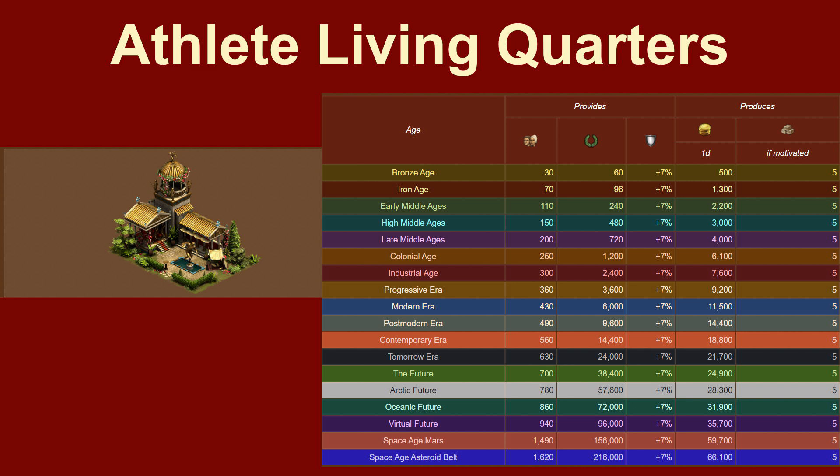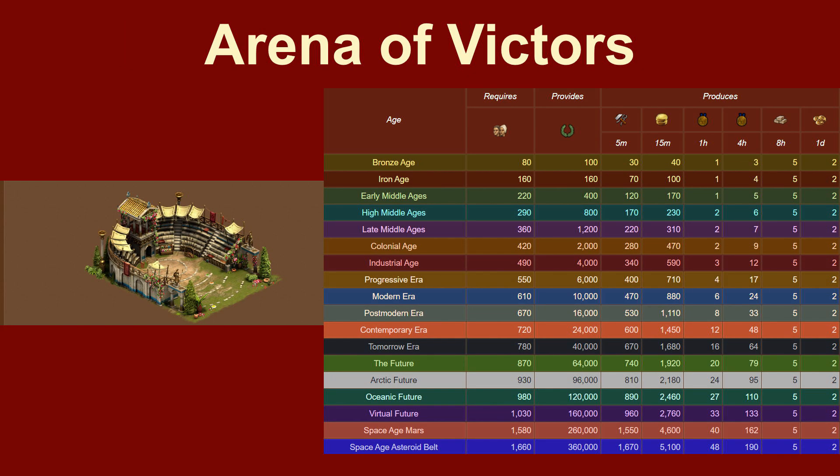The Athlete Living Quarters from the 2018 Forge Bowl Event provides some Population, some City Defense, a few Coins, and 5 Goods from the Building's Age. That's not outstanding given the 3x4 footprint. Only those who don't already have significantly better buildings should build this one.